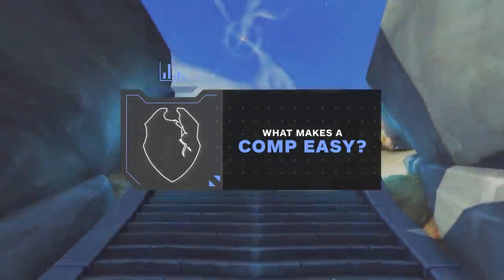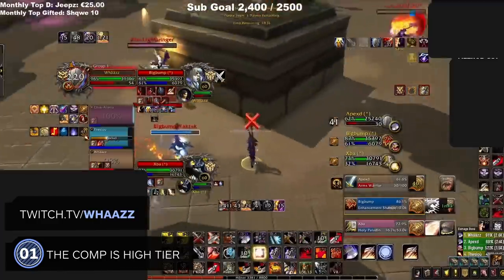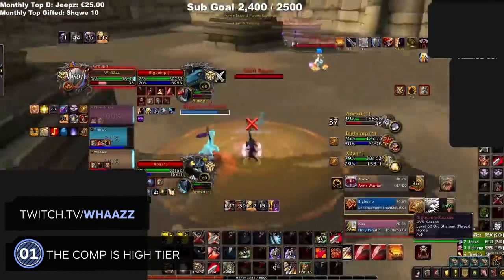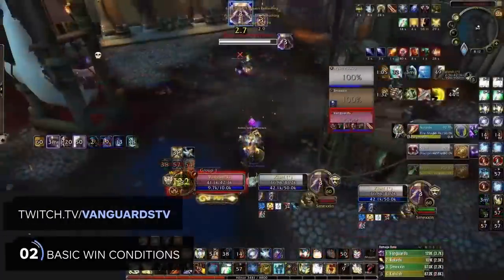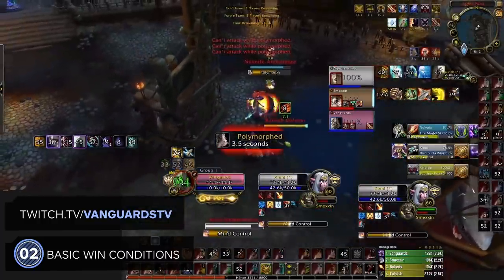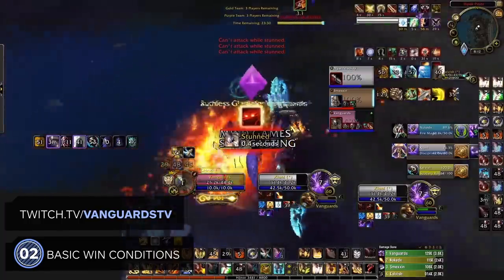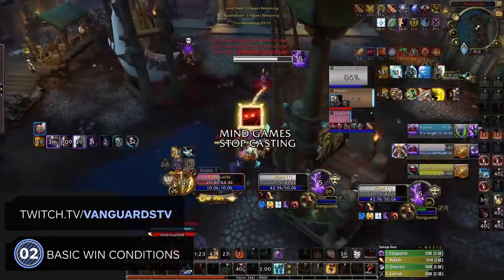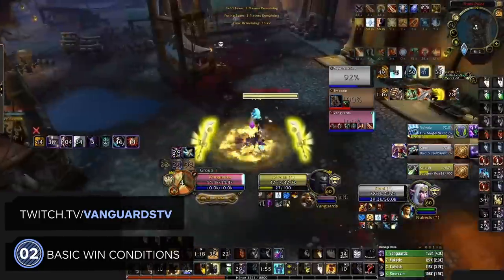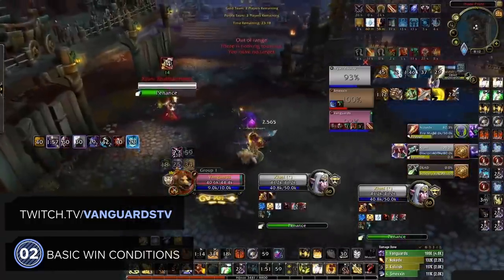First, let's quickly go over some criteria for what makes a comp easy for a spec. First and foremost, the comp should at least be good. Any mid tier or low tier comp will not be easy since it will pretty much always struggle into higher tier lineups. Next, the comp should have a really basic win condition. If the comp just needs to stun the kill target and pop cooldowns every minute it's probably an easy comp. If the comp requires incredibly precise cross CC to barely scrape together kills, it probably isn't that easy. Basically, if your cat could step on the keyboard and score kills, it's easy. If you need an excel sheet to crunch data to land kills, it's probably not that easy.